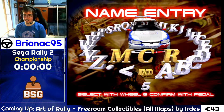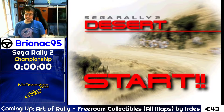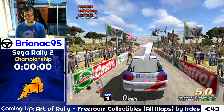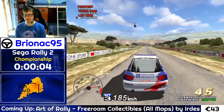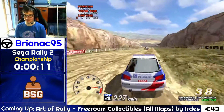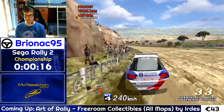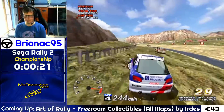The timer starts when the announcer says go — three, two, one, go! This is the first track of Sega Rally 2, which is Desert. As you can see, it's actually in the desert. This is a great-looking game for 1998, especially the graphics — you can see the helicopter and opponent cars that try to race during the whole championship mode, along with a lot of graphical detail.